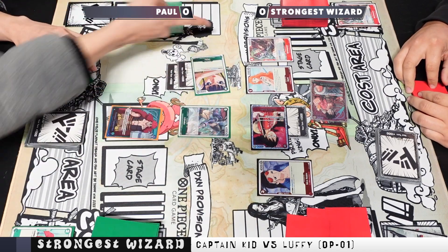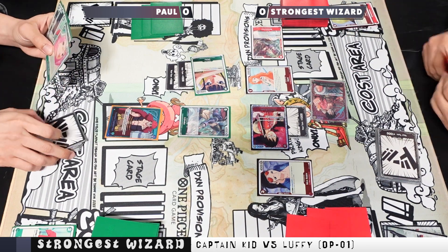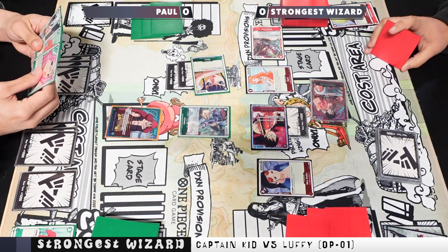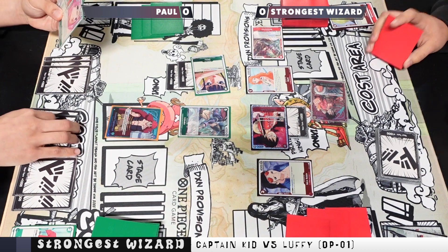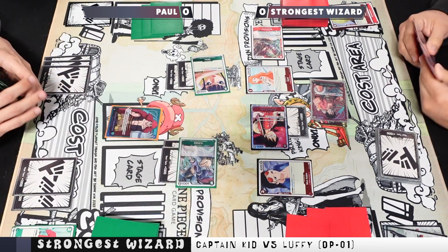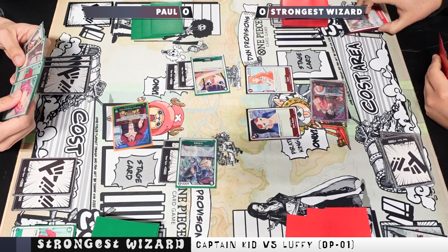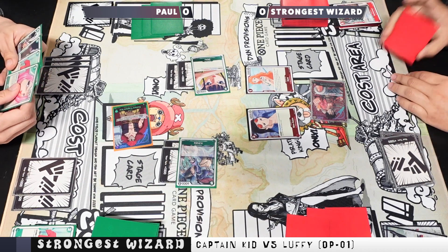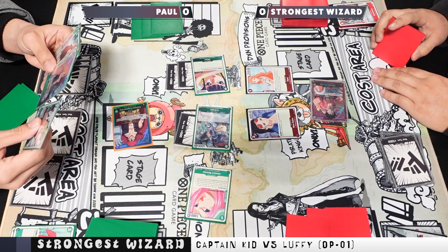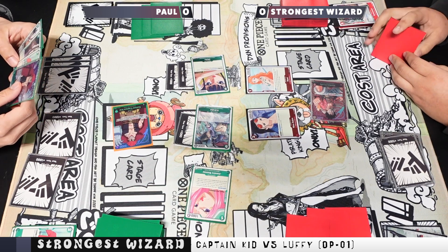He adds two to Okiko and attacks the Luffy character — I counter with Sanji from hand. He has seven active Don now and is eyeing the Bonnie. He attacks Luffy for 8K and I just take that. He swings over Barto with leader for 5K — Barto was only at 2K. He taps one for Bonnie and activates her main effect to grab a Supernova — the super rare Kid from the OP01 set.